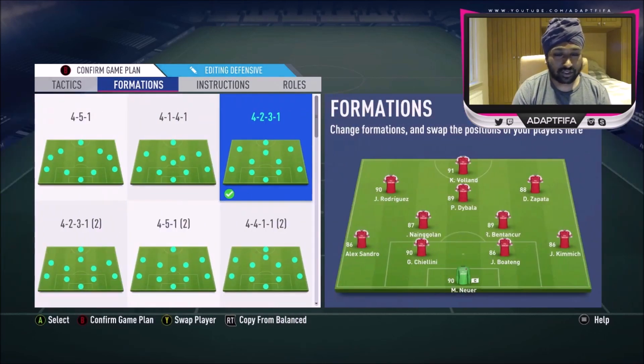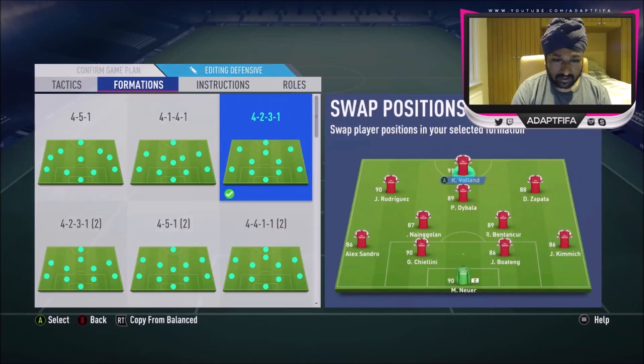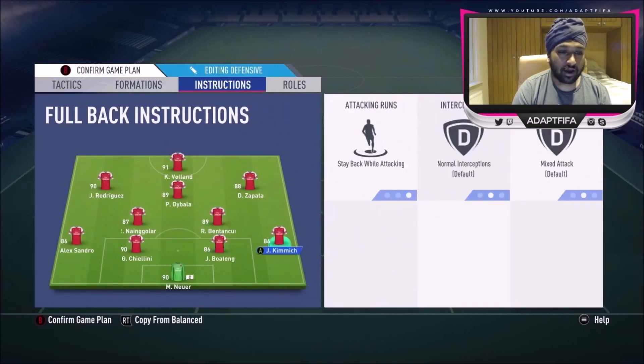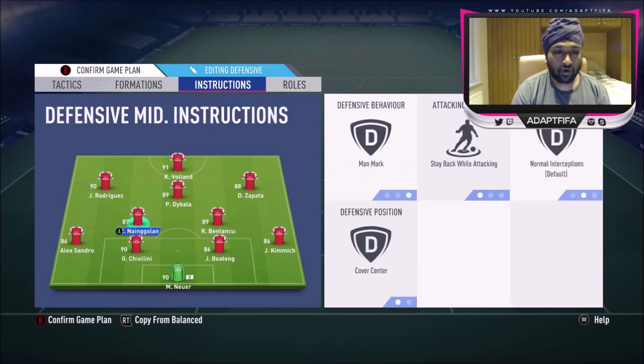Getting into the formation, this is how the team lines up in game: Benzema, Kante, and Nainggolan in the defensive roles, Di Maria as the central CAM, Zapata as the right CAM, and Rodriguez as the left CAM, with Haaland in the striker role. For player instructions, I have Stay Back While Attacking on both full-backs. On my left DM I have Man Mark, Stay Back While Attacking, and Cover Center. On my right DM I have Cut Passing Lanes, Stay Back While Attacking, and Cover Center.